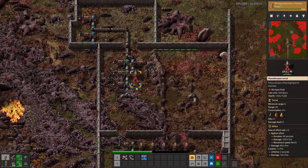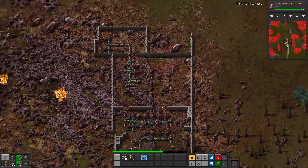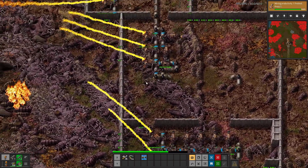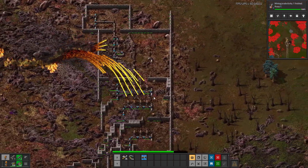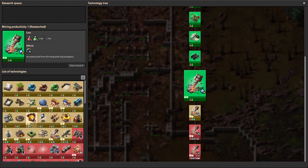Hello. One facing up. I guess we have all those facing up as well. We're going to go back to the factory. Mighty productivity is finished.